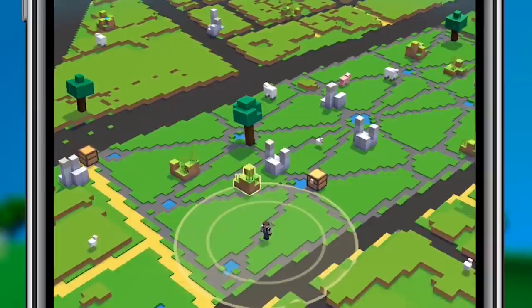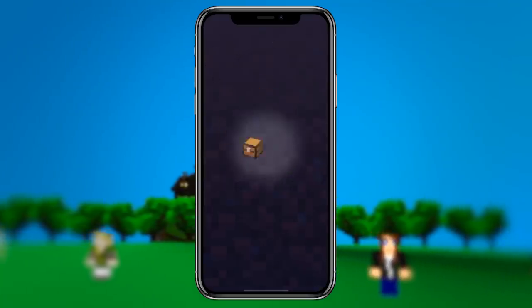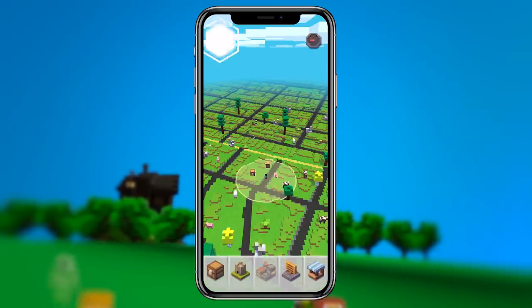So you're going to find blocks, you're going to find mobs, you're going to find items like levers and pressure plates. Once you find them, those will all be added into your inventory. You will use those things to build with.